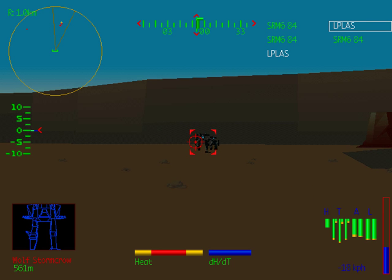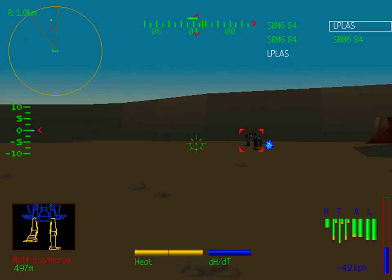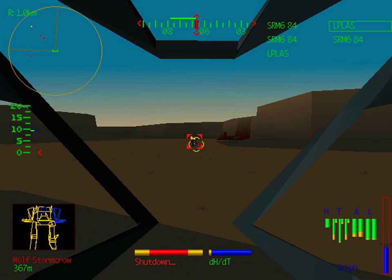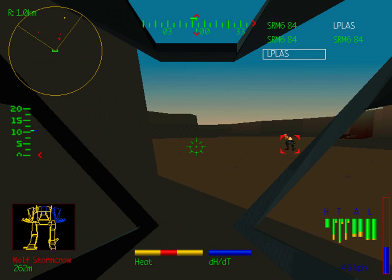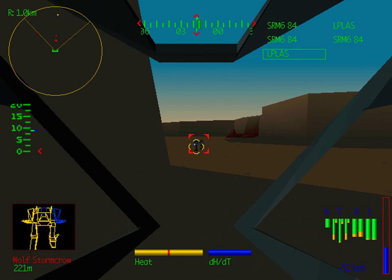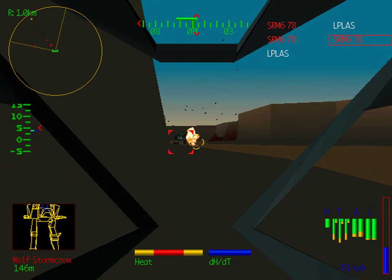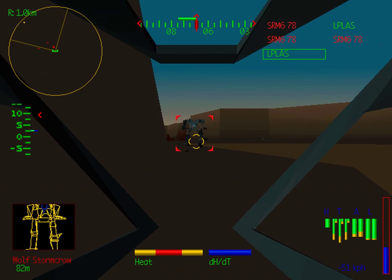Here he comes. Unfortunately the Hellbringer behind him is also on my case. Luckily I've managed to get the Stormcrow in between him and me, so he can't hit me with his PPCs — and indeed he keeps hitting his Stormcrow friend there, which is an added bonus. I also notice my SRMs have the PPC firing sound; I wondered if that was intentional or not, because it seemed a little strange.